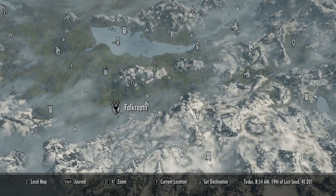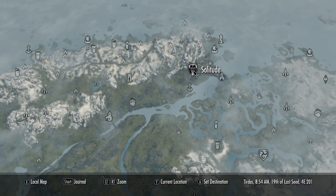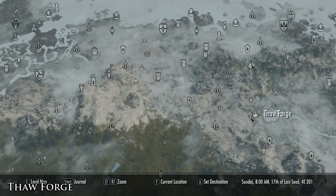The two locations we aren't going to show you are called Ghostrise Hearth, which can be found just to the right of Falkreath, and Twins Rest, which can be found just to the right of Solitude. So if you have a chance to check out the mod, let us know what you thought of those two locations down below.